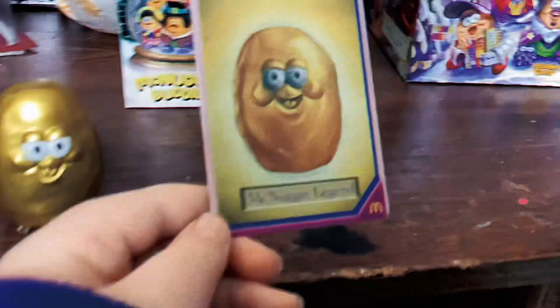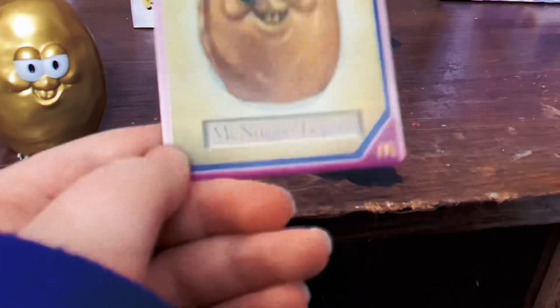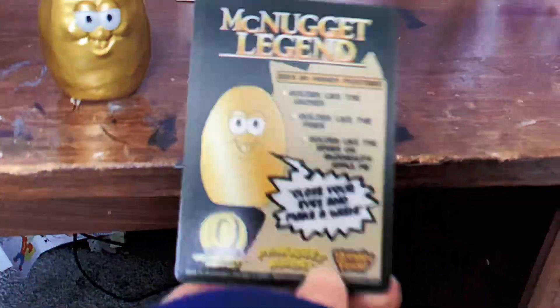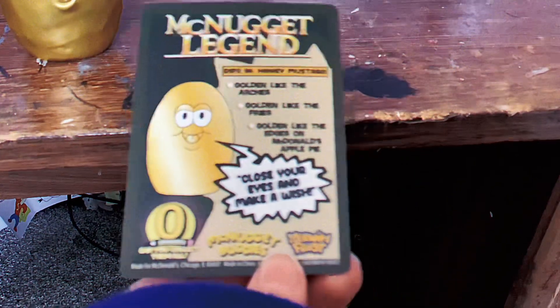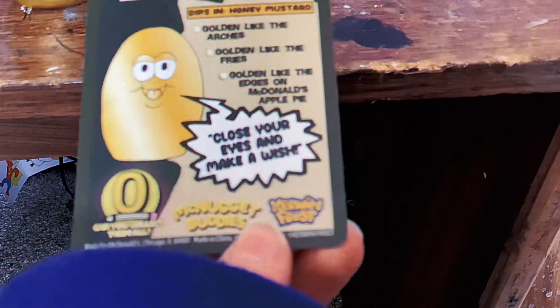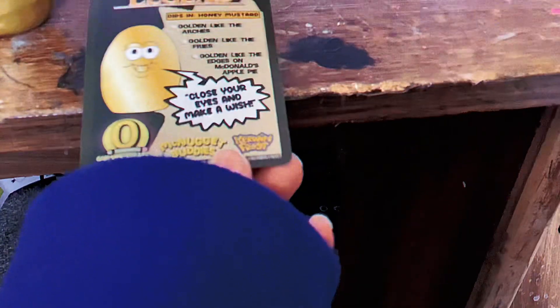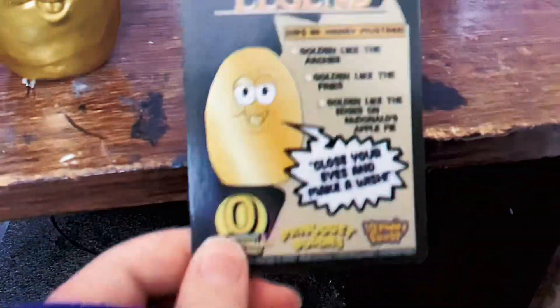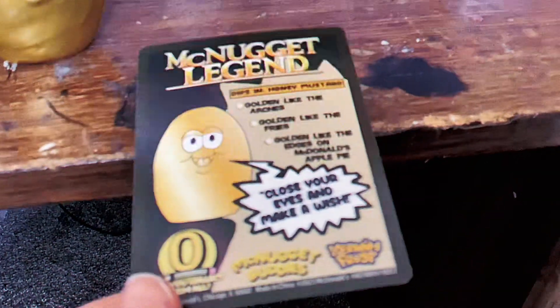I didn't even see what the card is. All right, fair enough. Look guys — it's the Golden Nugget. Golden... so it's called the McNugget Legend. Wow, that is really cool. Looks like it says: Golden like the arches. Golden like the fries. Golden like the crust on the McDonald's apple pie. Close your eyes. Make a wish. Wow. Collectible — this is number zero. So this is a rare one, guys. Dang, that's sick.